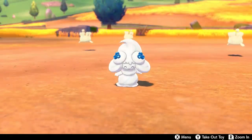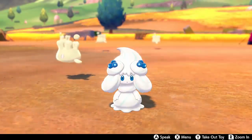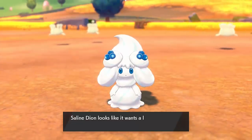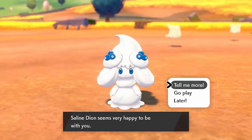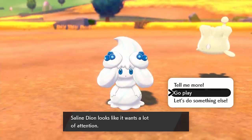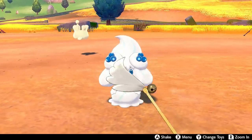Hello everyone, it's Fu here and today I want to talk to you all about Alcremie and specifically its signature move Decorate. This Pokemon is really interesting with all of its different forms, it's got some great moves, a Gigantamax form, but not least it has this signature move Decorate which I think has great potential and it really sets it apart from so many other Pokemon. Today I want to tell you all about that move, how it works and four ways to use it.